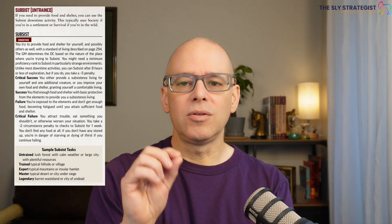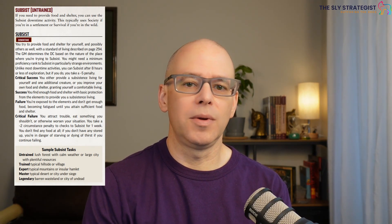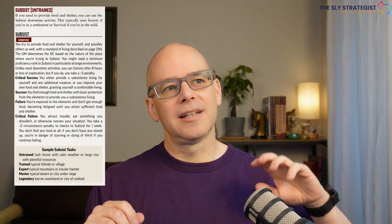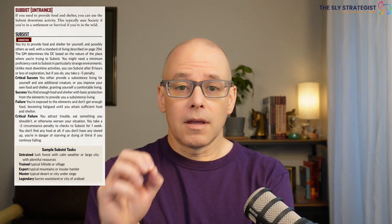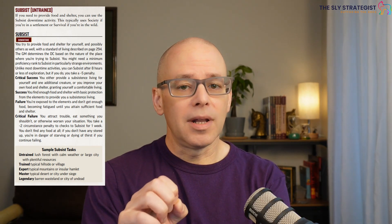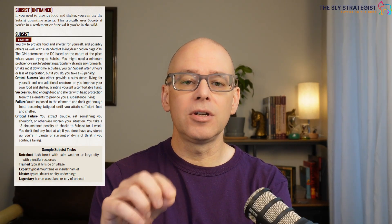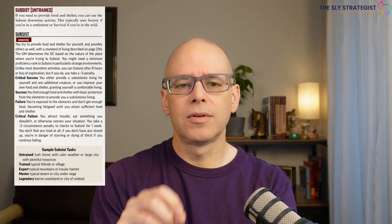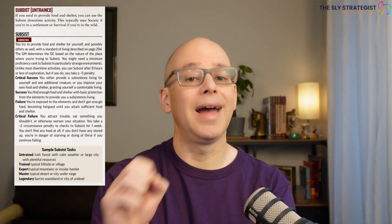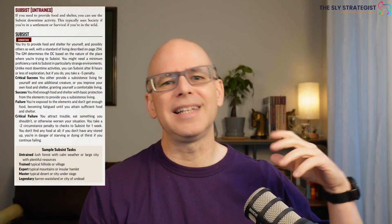With a success, you find enough food and shelter to protect yourself from the elements and provide the nutrients you need so you are not hurt in any way. On a failure, you are exposed to the elements and don't get enough food, meaning you will become fatigued until you attain sufficient food and shelter — but you don't get a penalty to your rolls to subsist with a failure. With a critical failure, not only do you fail, but you could eat something poisonous or rotten that makes your situation worse.